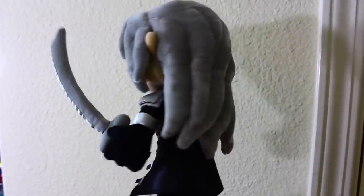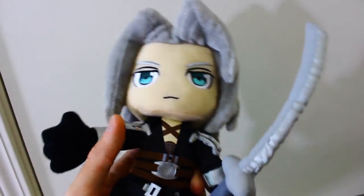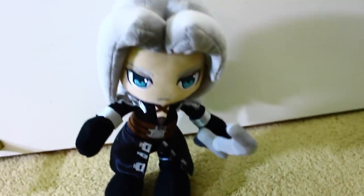Here is a Square Enix action doll of Sephiroth from Final Fantasy VII. Now with this plush, there's lots of articulation — the arms move, the hands move, you can do poses. The sword is removable from his hand. The head is bendable, the legs are bendable, and he can even stand up on his own.